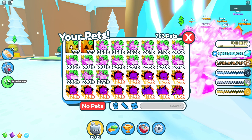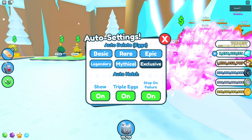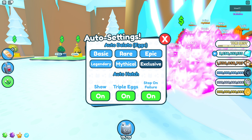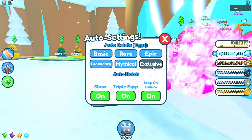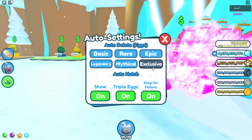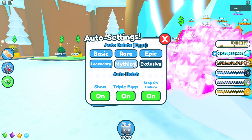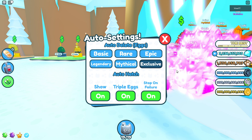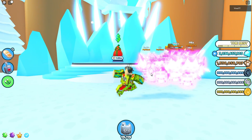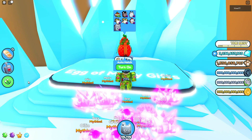Go to your auto settings. I have it set to only keep exclusive pets. What this means is everything gets deleted apart from exclusives — so if I hatched a huge festive cat I'd keep it, but if I hatch a mythic, legendary, or epic it gets automatically deleted so my inventory won't fill up.